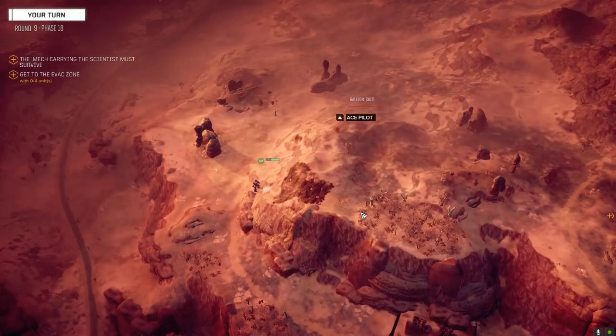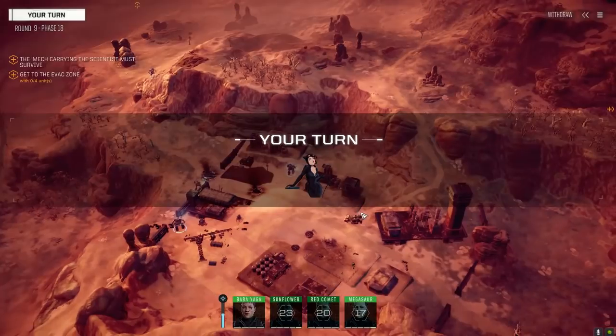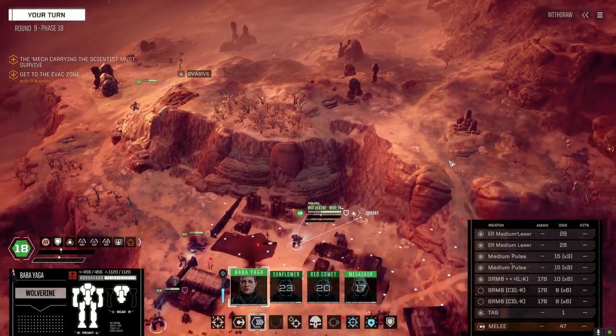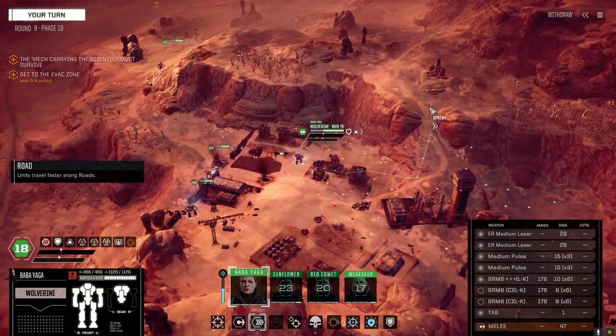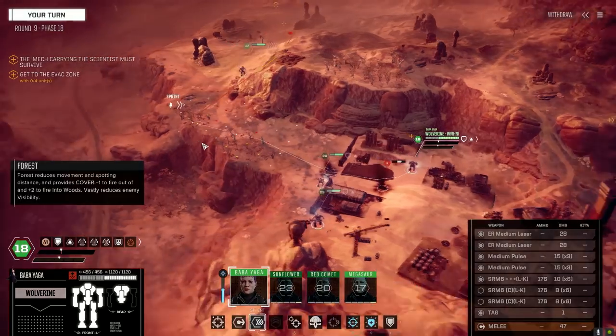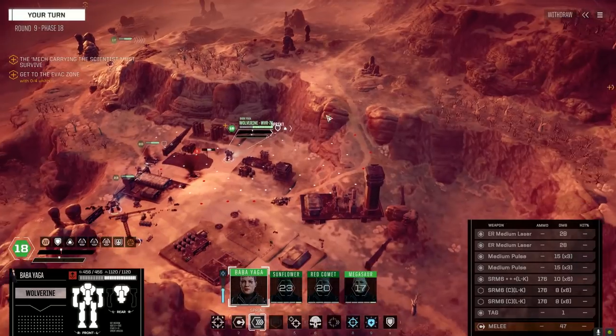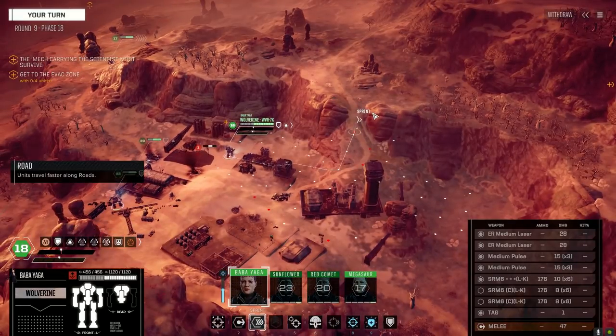Just in case — wow, that's a full sprint up this hill. I can go this far over here and only this far up the hill — I'm running through the building, it's making it slower.